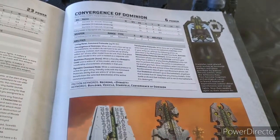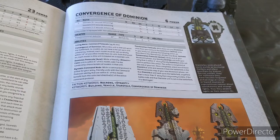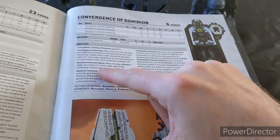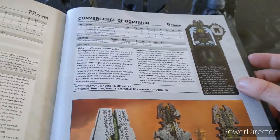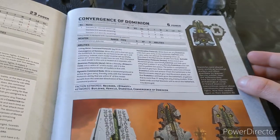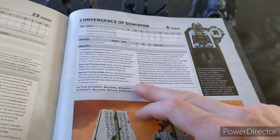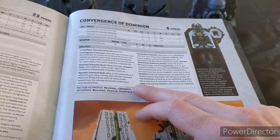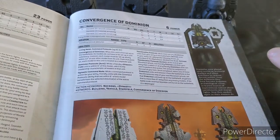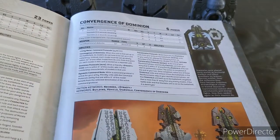The majority of times, if you've got a home field objective, you could at least leave one of these on it and have the others 12 inches forward, because you have a Dominion Protocol aura. While a friendly Dynasty Core unit is within six, this model adds two to its leadership characteristic — warriors, wow — we've got leadership 12. That's pretty good; you ain't losing any warriors whatsoever with this. It's also a Command Node, so while a Command Protocol is active for your army, friendly units with Command Protocols ability within six of this model benefit from the selected directive and an active Command Protocol. It steps in where if you don't have enough characters to spread out the Command Protocols across your units.